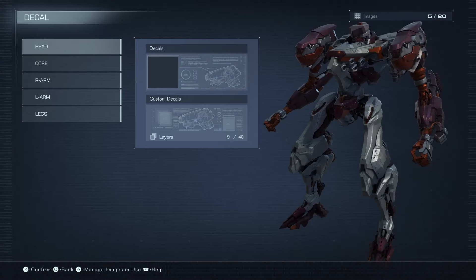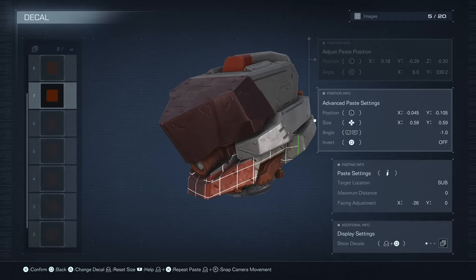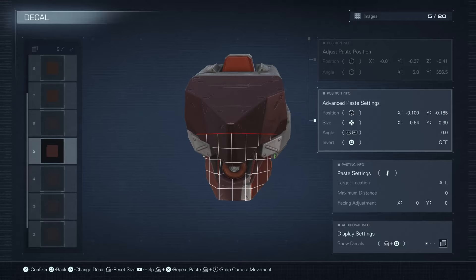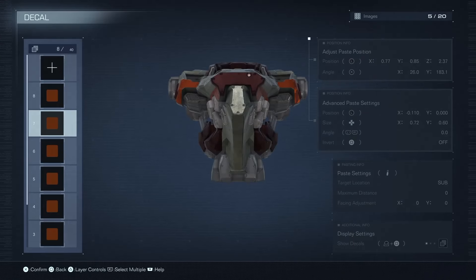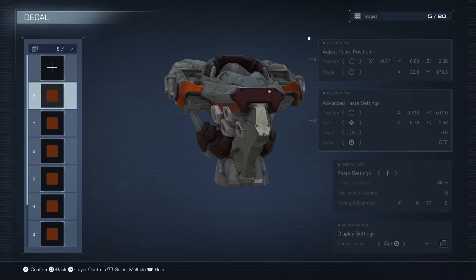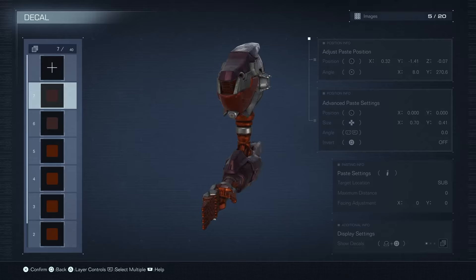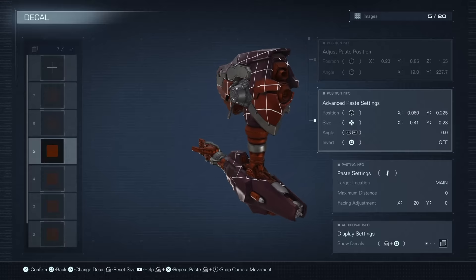Decal placements — the head is pretty cut and dry. First decal on there to give you that big dome piece look in the front, then the orange on the sides. Can't put it on the side layer I wanted for some reason so I had to settle. The other reds are over on the chin area — all simple squares. For the core, some orange decals hidden under there — that's a square stretched out, get the squares in the front. No other decals on the core, the rest is just normal color scheme. The arms are a little more involved — one on each side for the oranges, putting that orange in the second layer.